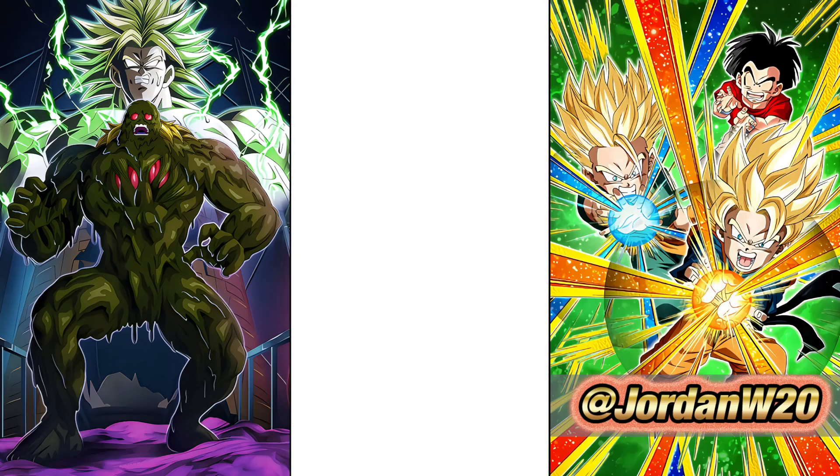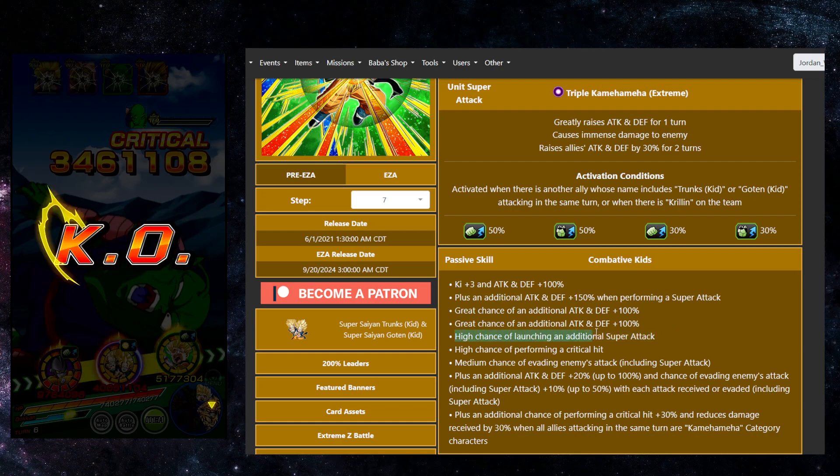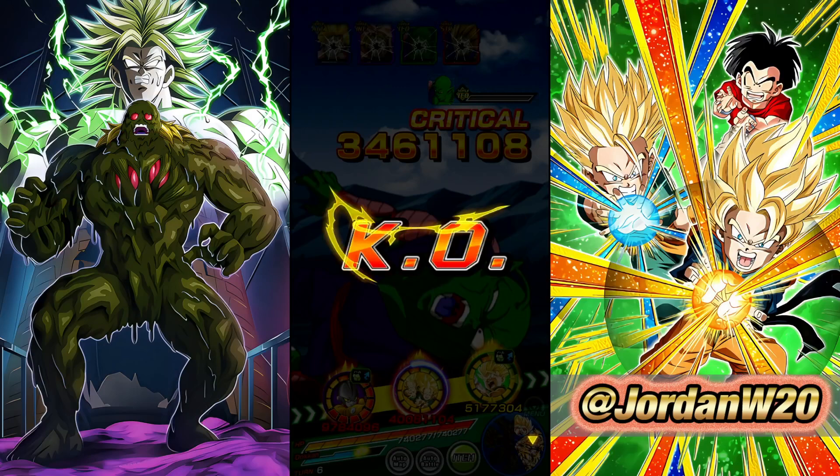That's another kind of flaw in their design: their additional attack. They have a high chance of launching an additional super attack. What you want to see is 'launches an additional attack, there's a high chance to be a super attack' — that would give them a guaranteed normal every turn, which would give a better chance of proccing your hidden potential super attack. That's why a lot of the time you'll only see these guys do a single super attack. I think just maximizing their dodge is what you want to do.